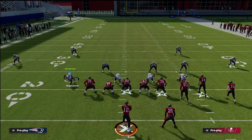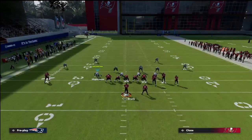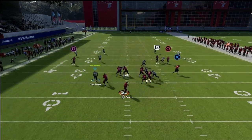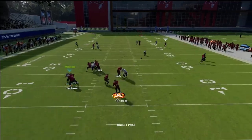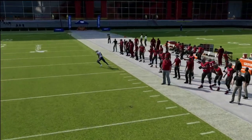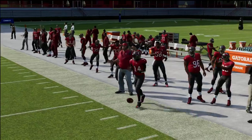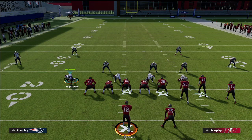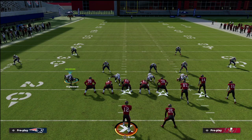What your opponent is going to do, especially if they're smart, is either motion their running back to the right or call bunch halfback strong. Now you'll see that this cover four match is not going to guard the corner route, because we've changed the principles of the coverage. There's no longer a match principle to the trips side of the formation. So what do we do about that?